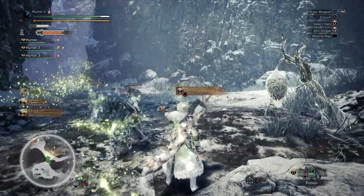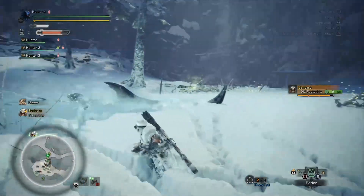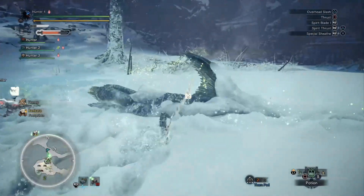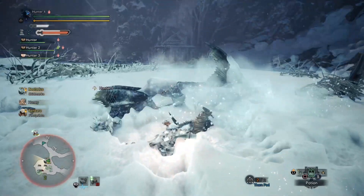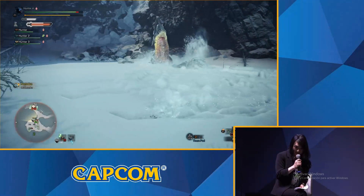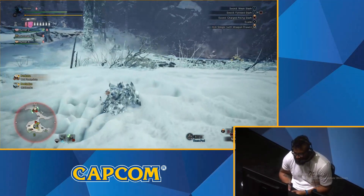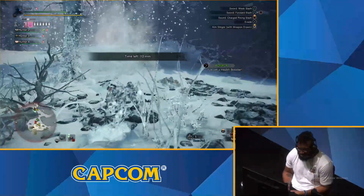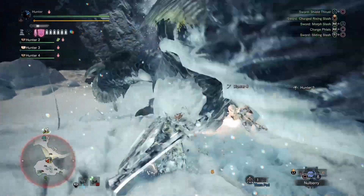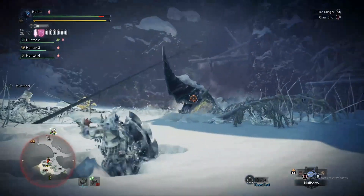We have a Beotodus joining us — I'm expecting a turf war to happen any time now. Unfortunately Banbaro has run away. Beotodus is another new monster featured in Monster Hunter World: Iceborne — he likes to attack you from underneath the ground, very sneaky and sly. There's ten minutes left, maybe we can get back to the monster. You can actually use your clutch claw to maneuver the monster to the area that you want.